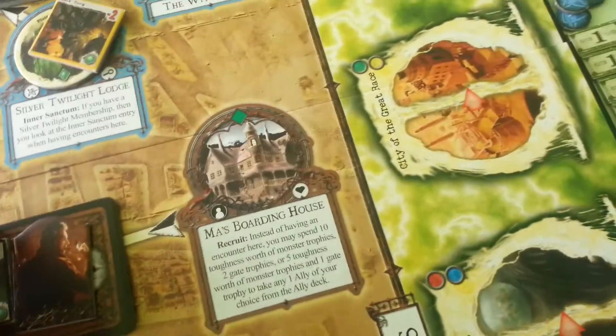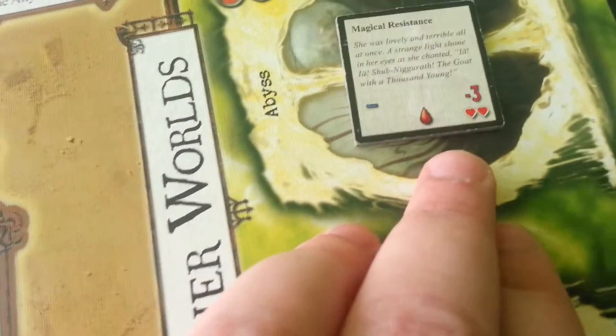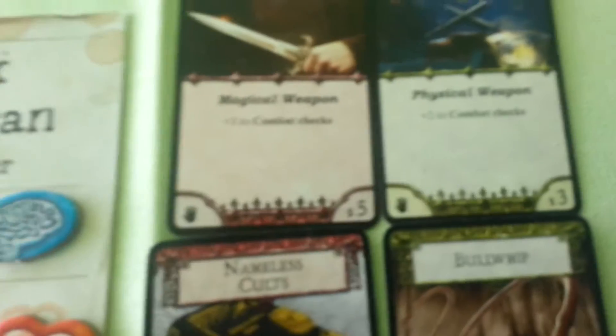The witch has a modifier of minus 1, so we will throw 2 dice. We didn't escape the witch. Now she will deal combat damage — minus 2, that's 2 stamina.